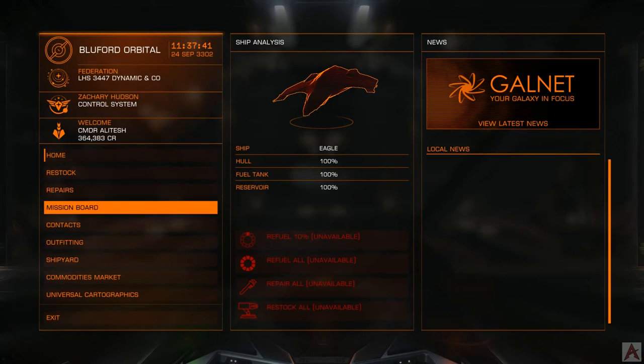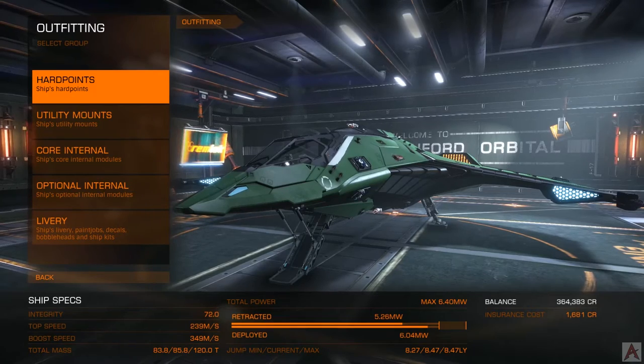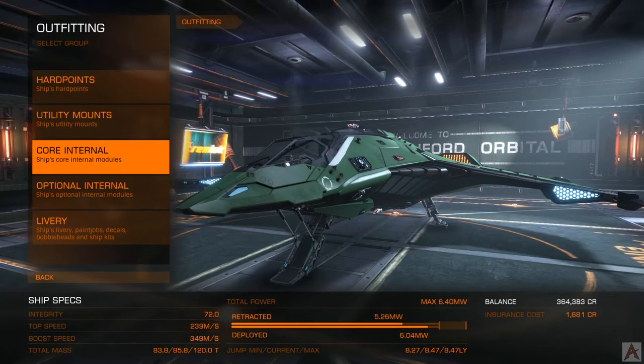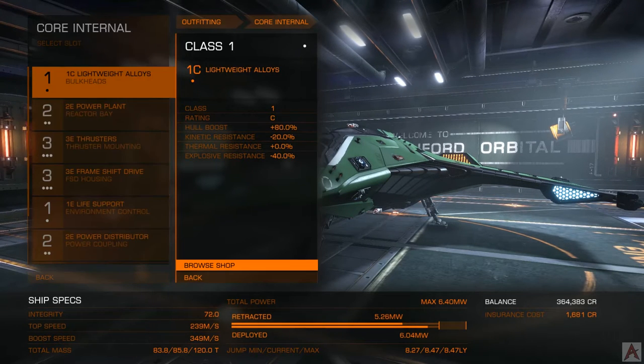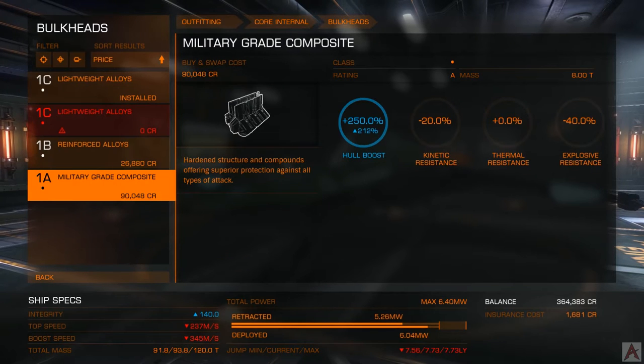Now that we're in here, we'll go into outfitting. There's our lovely green Viper. The first thing we're going to look at is the Core Internal — these are the internal modules that are required on your ship. First is going to be bulkheads. You'll see from the shop that they offer different bulkheads. What these do is give you additional hull hit points, which are extremely handy if you expect to get hit at all. Without them, your hull is roughly paper thin.